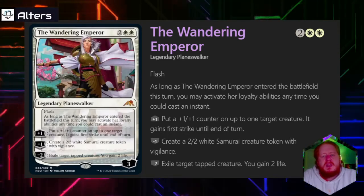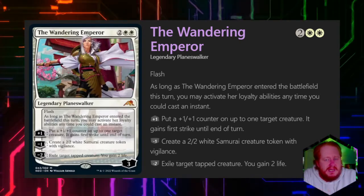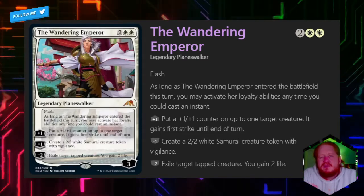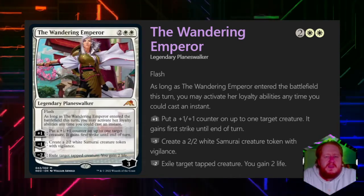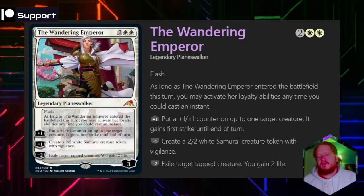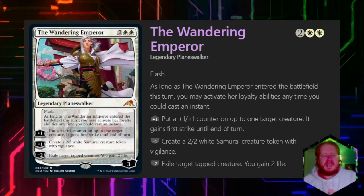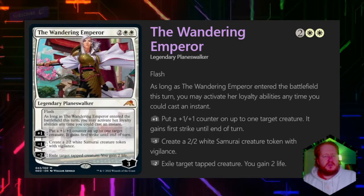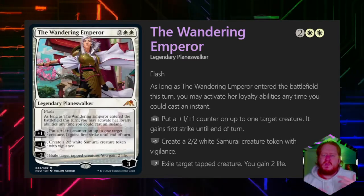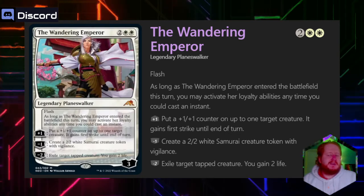We can blink her on an opponent's turn, exile a blocking creature they wouldn't usually lose, or instant speed create a blocker for herself. There's something to be said about gaining two life in Oathbreaker. Blink spells and anything that makes tokens make for good signature spells. I do feel like she is a fairly dedicated white weenie or stax commander. People have seen the strength of this card in Arena already, which has kept her price relatively high.